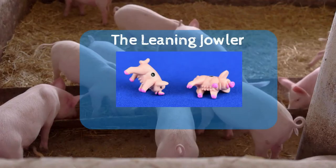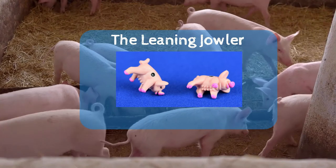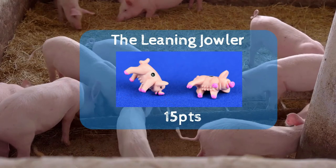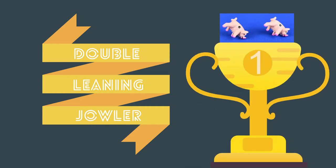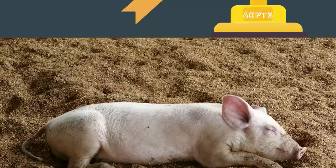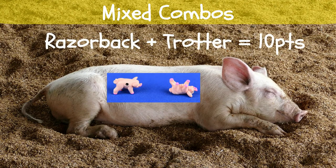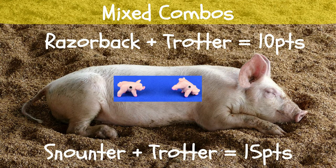A leaning jowler is where one pig lands on its side and the other lands on a combination of one foot, the nose, and the ear. This roll is worth 15 points. The double leaning jowler is the rarest of rolls — where both pigs land in the leaning jowler position — worth 60 points. A mixed combo is where the two pigs are in different positions, except for laying on their sides. For example, a razorback and a trotter would be worth 5 points each, making the roll worth 10 points. Or a snoutter and a trotter would be worth 15 points, and so on.